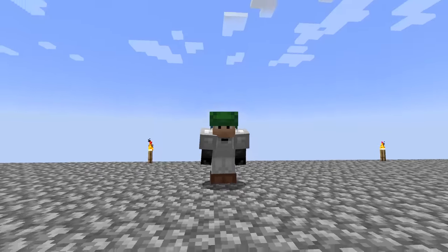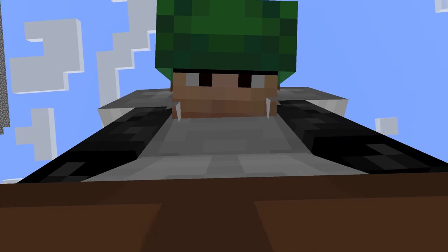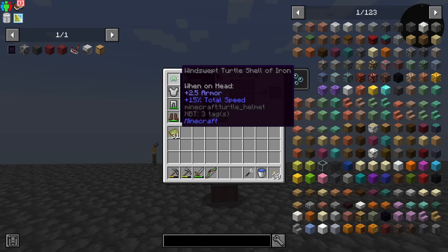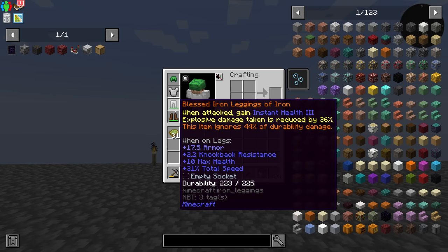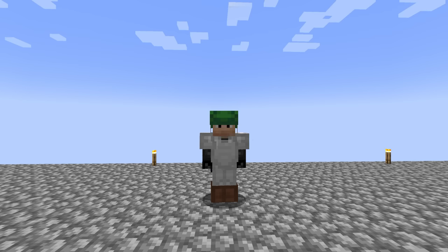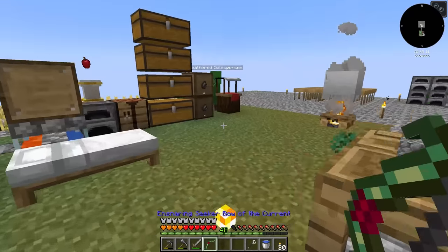What's up everybody, welcome back to another episode of All the Mods 7 to the Sky. So I am wearing a turtle hat on my head now. This gives me 15% total speed, so we got 15, 21, 31, and 13 — lots of speed. We just zoom and if I hold the bow we go even zoomier.